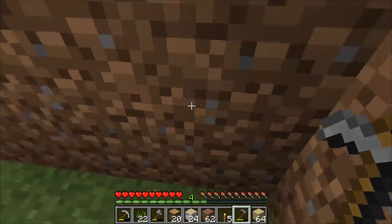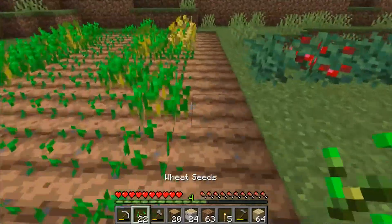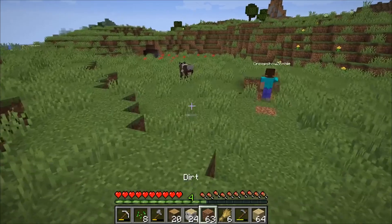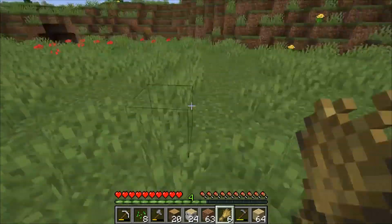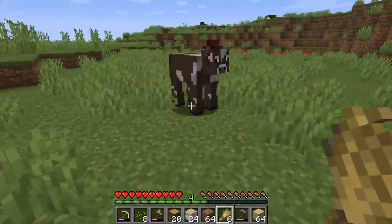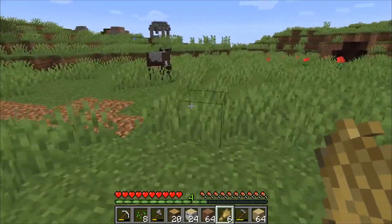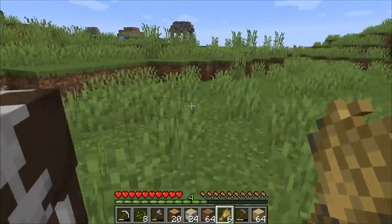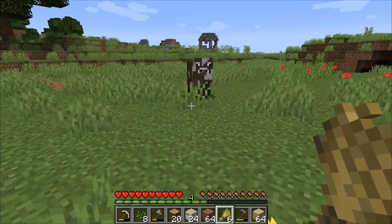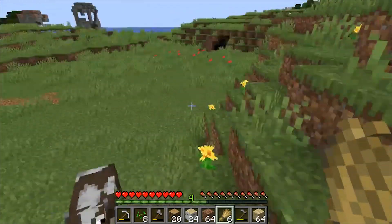It'll follow you but you have to walk slow — I don't know if you're running away from it. I was going a little slow. Wait, will you follow me? That's weird — he followed me for a bit and then stopped. There you go, come on over here. Yeah he's following you. I guess it doesn't like me. Maybe that dirt was blocking it — can they only walk on grass?